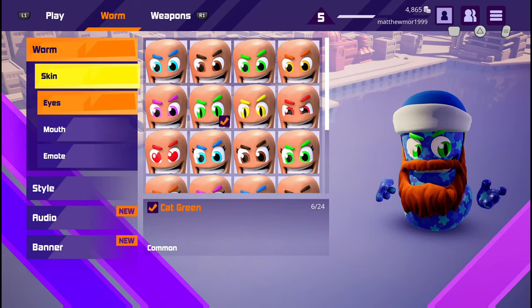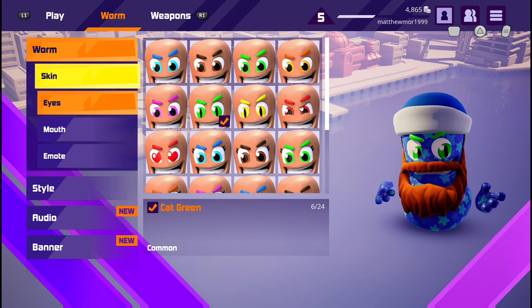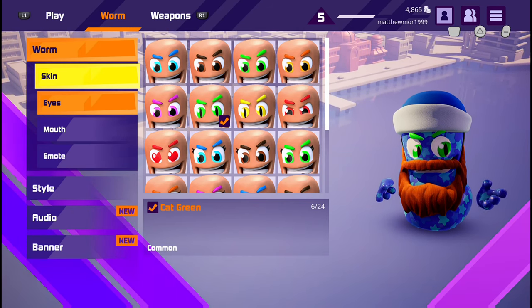What is up guys, Matt from Skullbusters, and today we're on Worm Rumble. This is gonna be the trophy guide called Geared Up, and what you have to do is unlock every customizable item in the game.